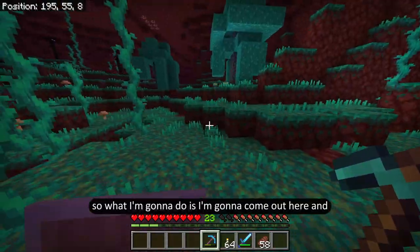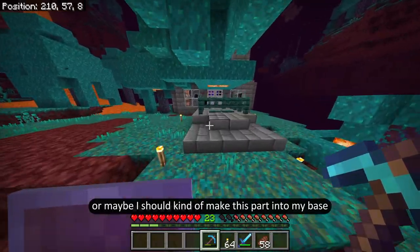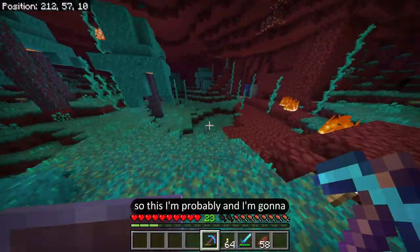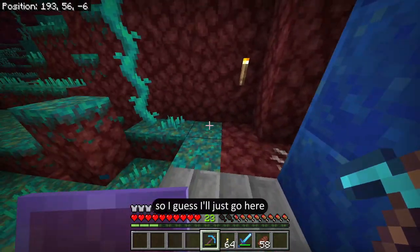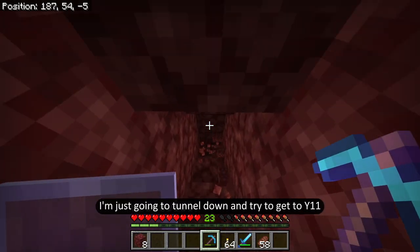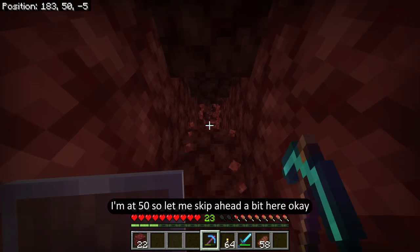What I'm going to do is come out here — or maybe I should make this part into my base as well, just to have a safe spot to go down. I'm actually really near a cliff so I'm probably going to end up falling to my death. So I'll just go here near where I put my emergency flint and steel, and tunnel down to try to get to y11. I'm at 50, so let me skip ahead a bit.